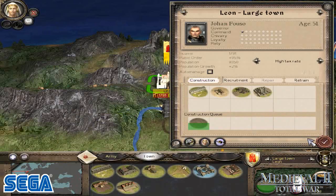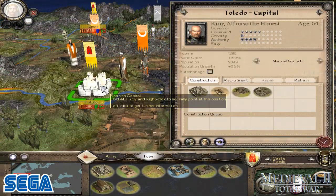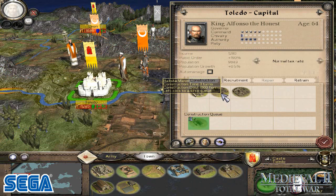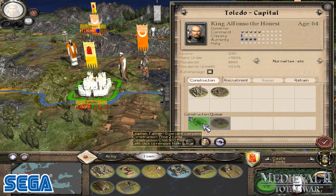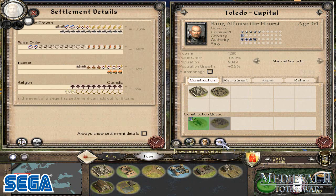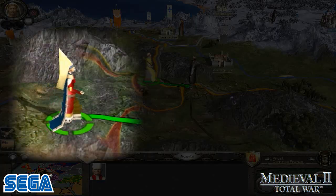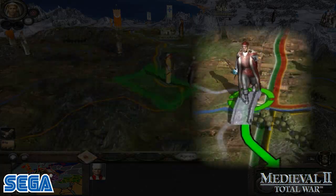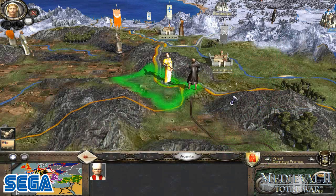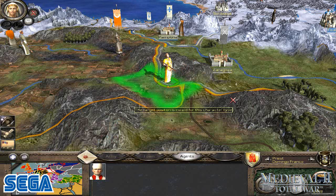In the grand campaign, you'll begin with your chosen nation and start with a number of regions under your control. Your objective is to build up these regions by developing your cities and castles through construction of new buildings, which in turn unlock new technologies. These allow you to create a cast of characters such as princesses, priests and merchants that you can use to gain advantage over rival nations through diplomacy, religion and trade.